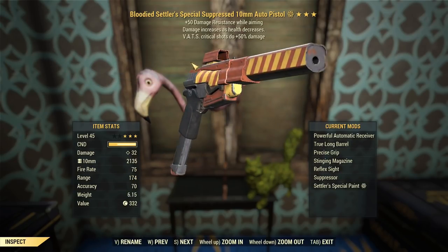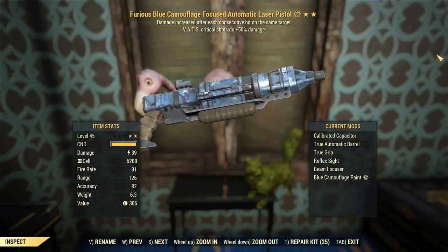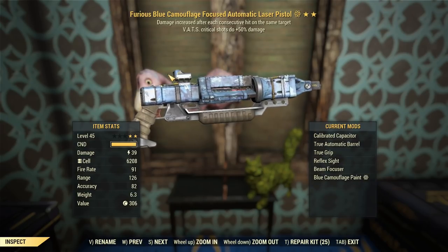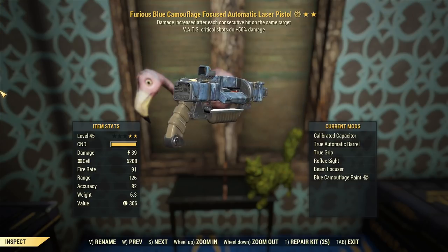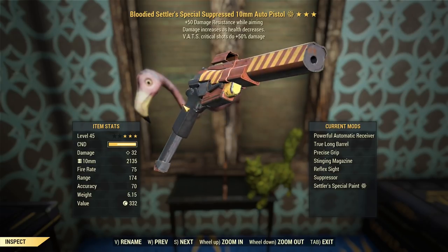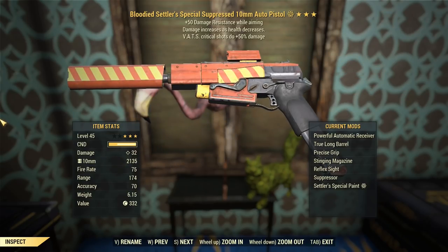We've got a better fire rate than the 10mm, which is a nice thing to have, combined with higher base damage there, at least in terms of the numbers. Damage output once we actually get to shooting stuff might be different, but that's good for DPS. We've got a decently high accuracy too, and the weight is negligible. You'd think this one would be slightly lighter, because they're not made out of all the sturdy materials and don't have to absorb the recoil of the cartridge.